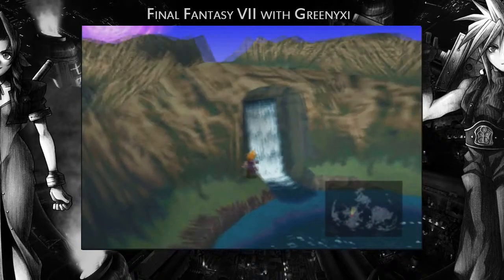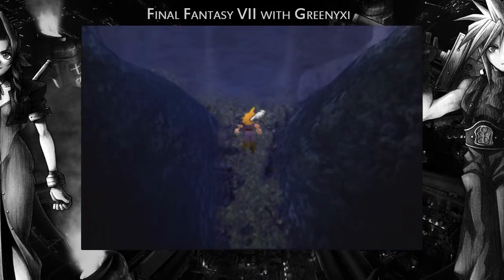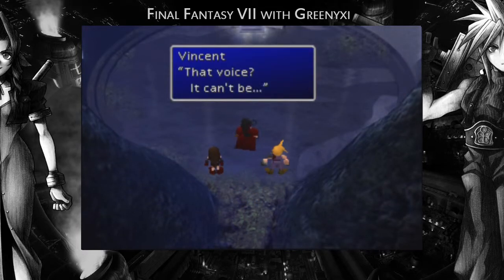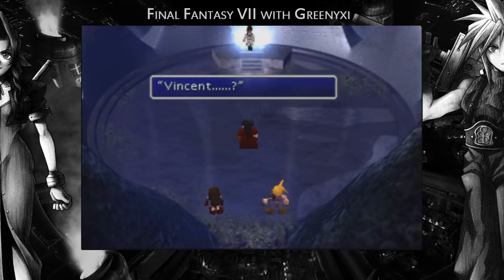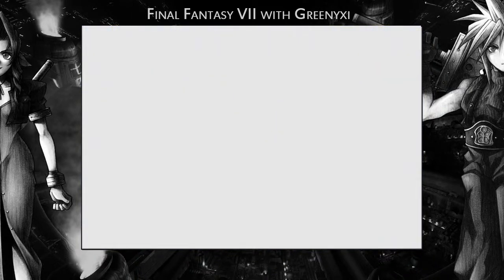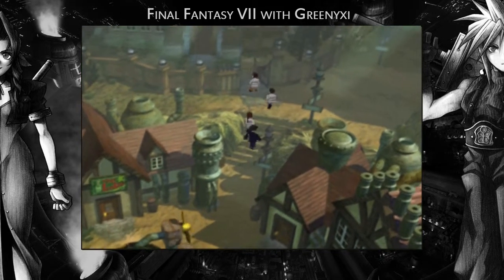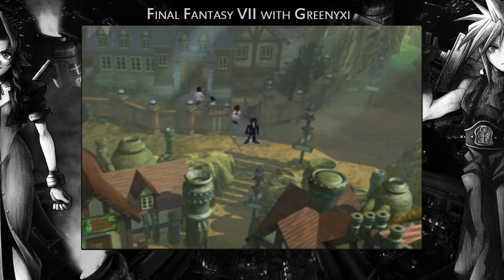Make sure you have Vincent in your party. This is how you get Vincent's backstory as well as his ultimate weapon and ultimate limit break. That voice — it can't be... Lucretia! But this isn't just how you do it — there's a bit more to getting his limit break and weapon. You need to come back in disc 3. If you haven't done this in disc 2 then you can't do it — you've missed out. Google it if there's another way, but this is the only way I know of.